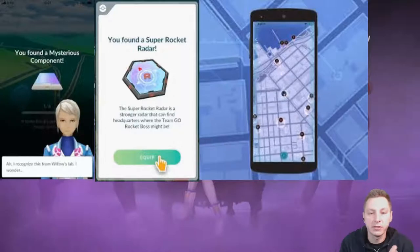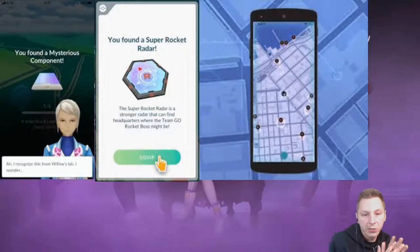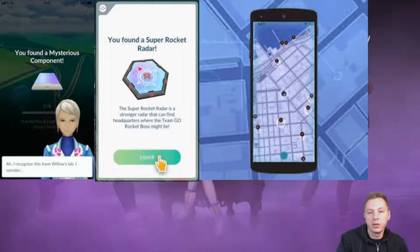Once you get six of them, you will get this radar over here. You found a Super Rocket Radar, and you enable it.